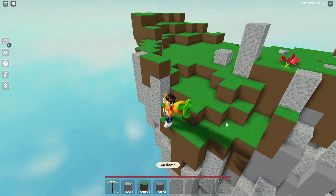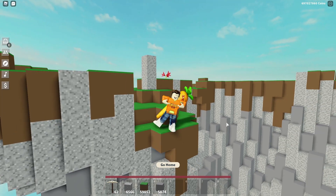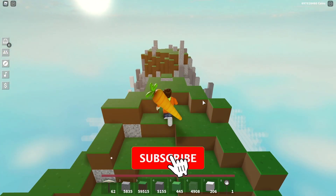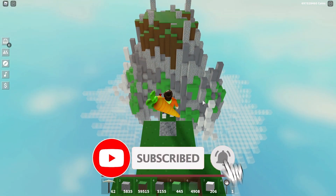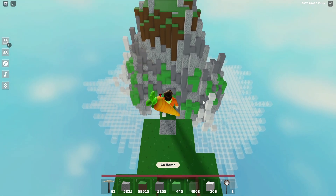Hey, how's it going boys and girls? Cowries here and welcome back to the Carrot Club. In the last video, we left off building this cliff with the edge of death. In today's video, we're going to continue adding onto the landscape with a huge cliff stone so you can build this all around your island, making it look like a tropical paradise.